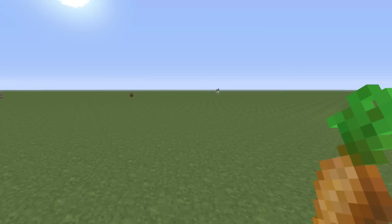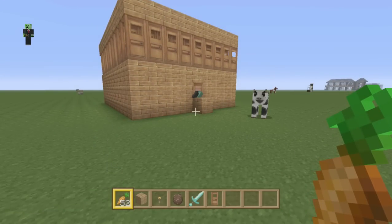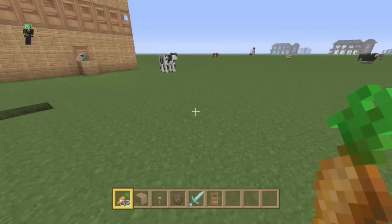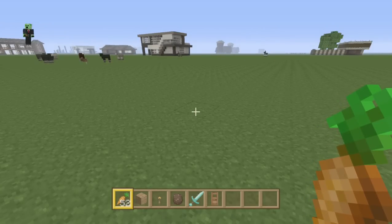They can have any type of food: wheat, carrots, potatoes, or beetroot. Don't give them melon or pumpkin though — just the ones that you grow on regular tilled ground. Make sure you give them a lot because they also breed based on the amount of food they have. If they have a lot of food, they think they've got a good farm that can supply more villagers than they currently have.